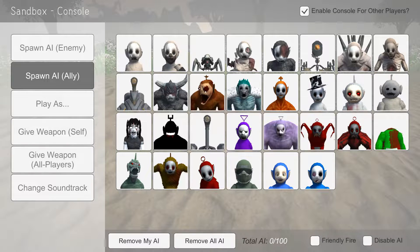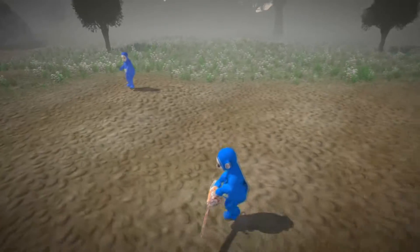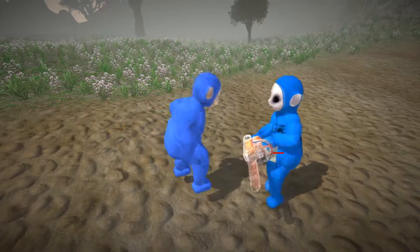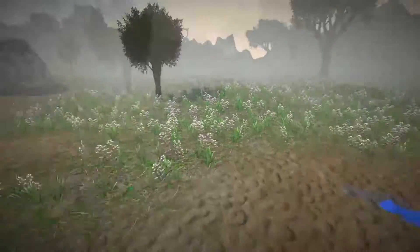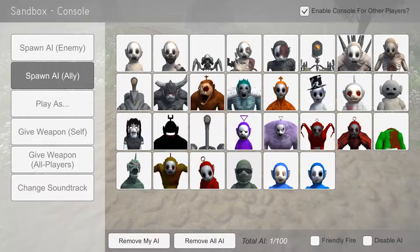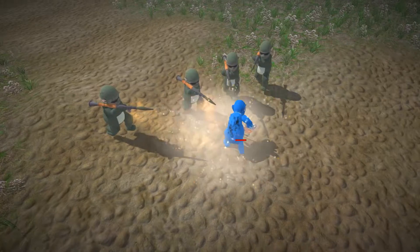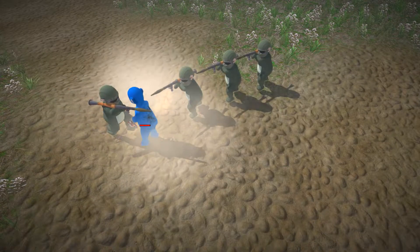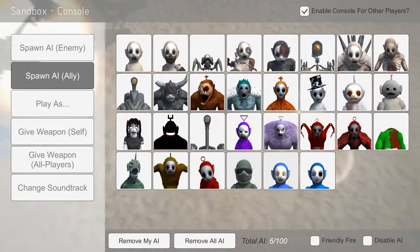Let's just spawn the good one as an ally — in this zombie version. Zombie version has a chainsaw! Okay, that one's a lot more powerful. Let's summon this guy — this is like the guy in the airplane, right? Oh, they have rocket launchers! Oh my god. Yeah, these are military Teletubbies. Oh my god, they have rocket launchers — these guys are really, really good apparently.